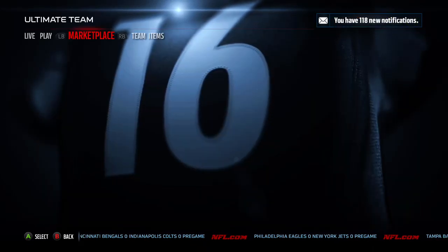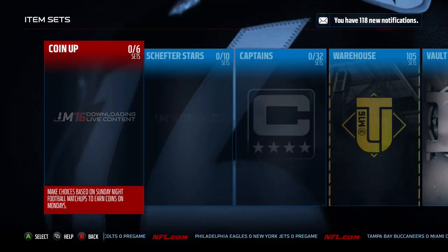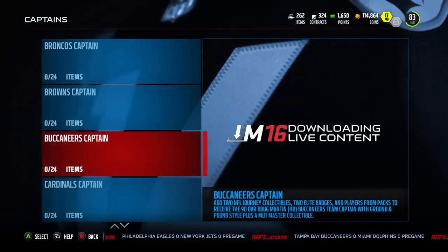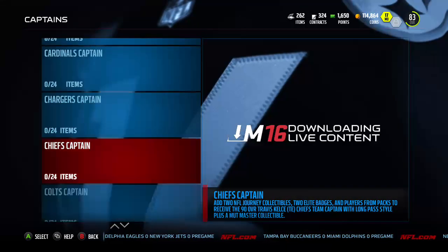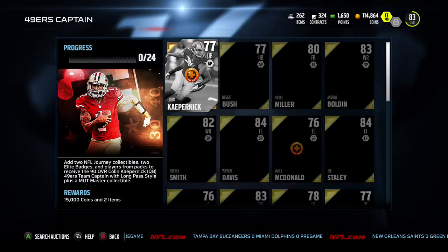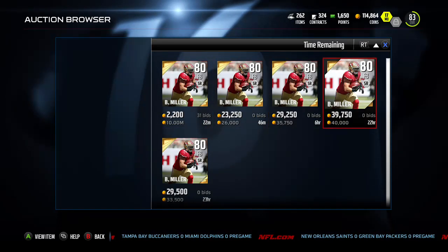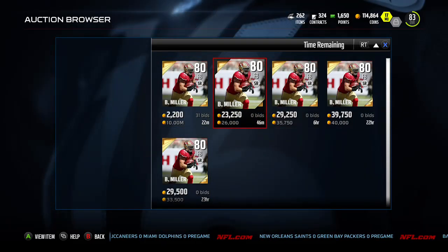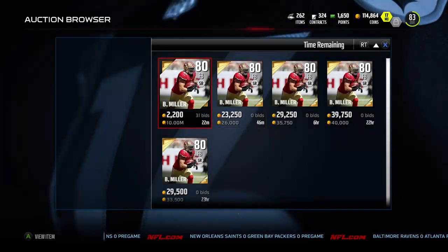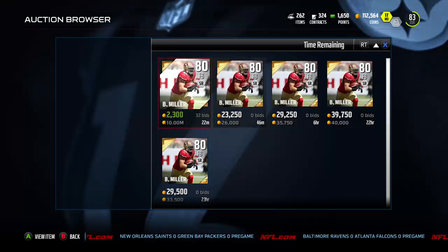The auction house is a little clunkier this year, so I'm doing a lot of my searching in the Sets areas. There are some good areas to do flipping in here, specifically in the Captains section. There are some really good gold cards in here — I'll talk more about gold cards during the market analysis section. But for instance, these fullbacks — these fullbacks are going for a lot, 25 to 30k somewhere in there.